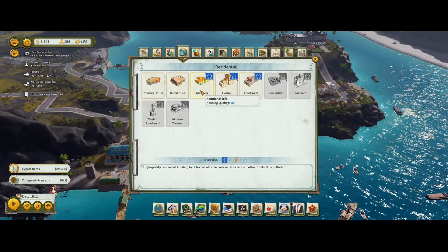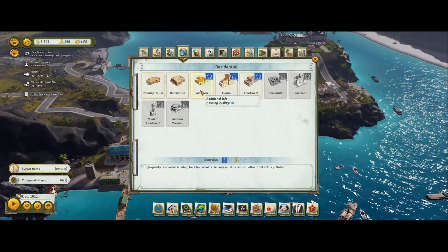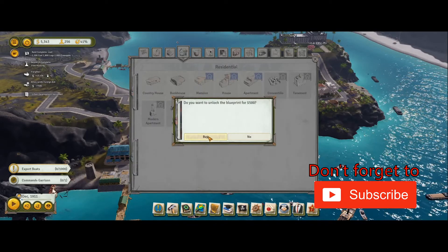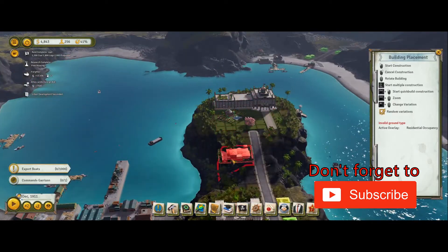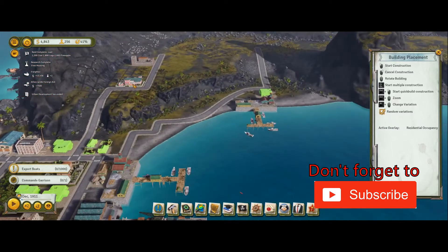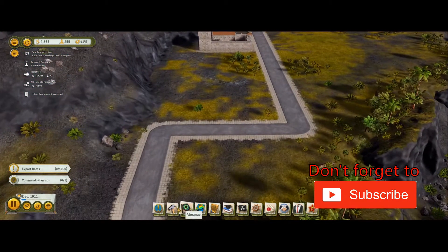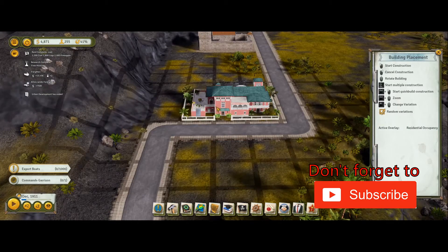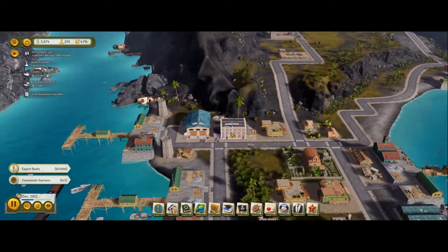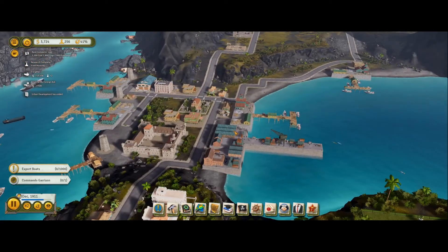We could unlock it. What we do need to do first - let's give them a mansion. I want my guys to be happy. Let's just zoom in to see which way around it's going. So that's the front - there we go. Have your mansion, my rich folk. Hopefully that'll keep them happy, and they should pay more taxes, which is the main thing.